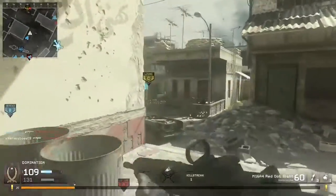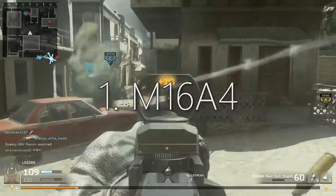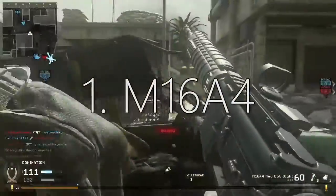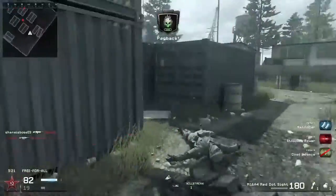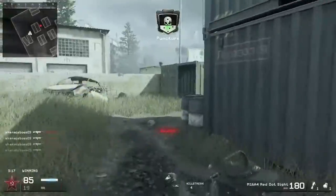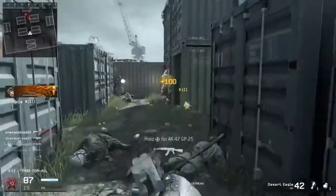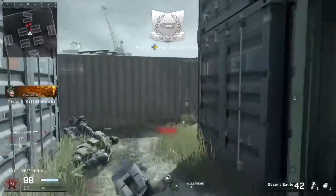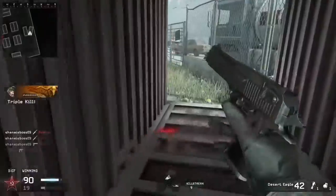Now the number 1 gun is the M16A4. This weapon is just a 1-burst machine. It's a burst-fire gun that fires 3 bullets in a burst, but it's only a 2-shot kill. With stopping power, you can extend that range really far, making this weapon pretty much always a 1-burst kill at all ranges. At extreme ranges without stopping power you're going to need 2 bursts, but the rate of fire of the burst is just amazing.